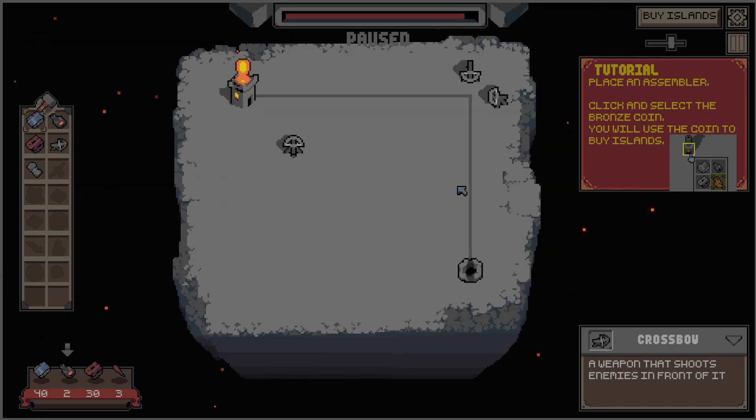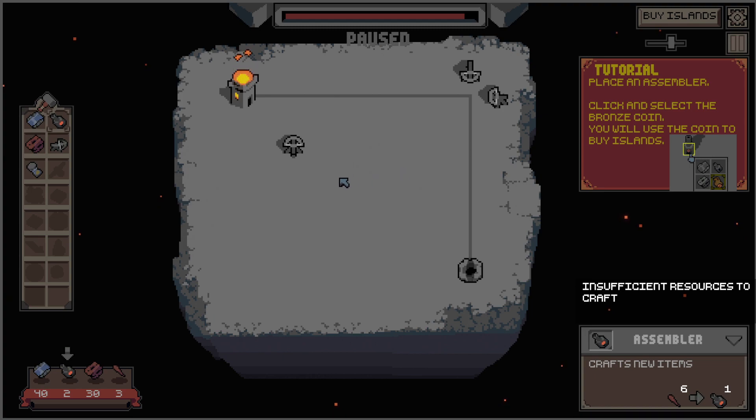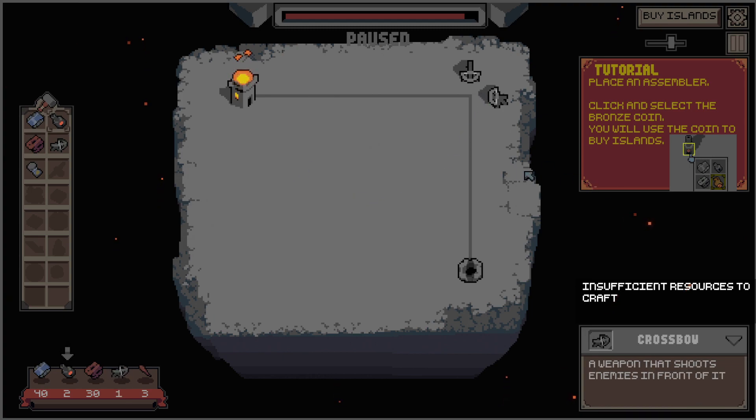Oh, we can zoom in. There's a coin — Bronx coins. Place an assembler. Okay, conveyor, assembler. Insufficient resources to craft — that's not good. Place an assembler, click and select the Bronx item. You will use the coin to buy islands.